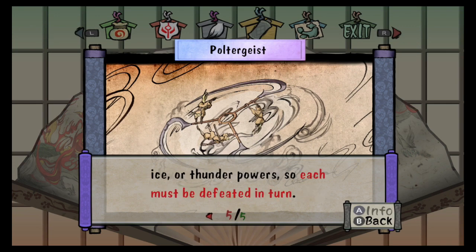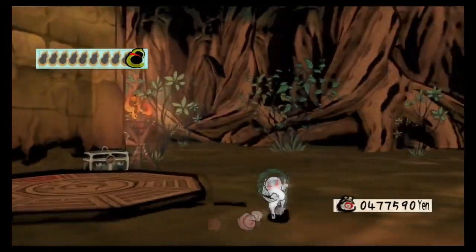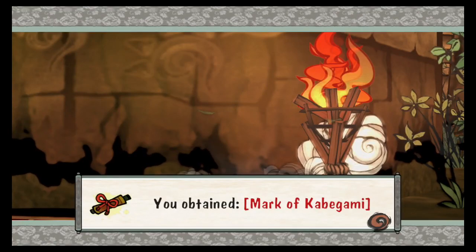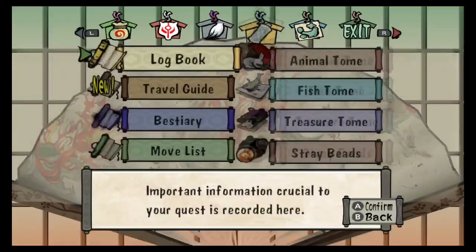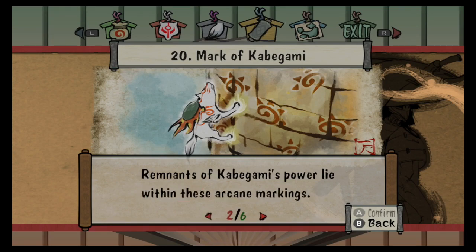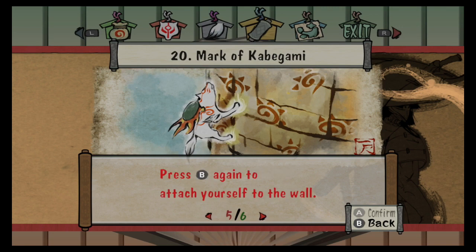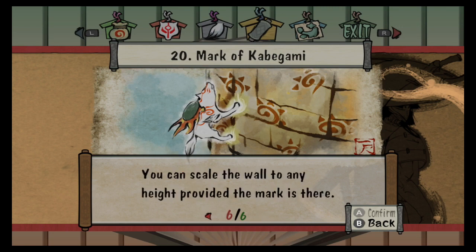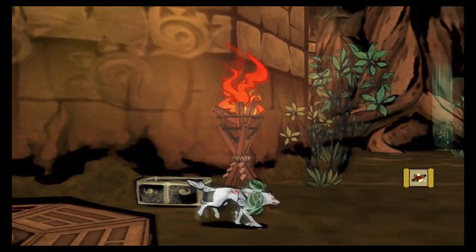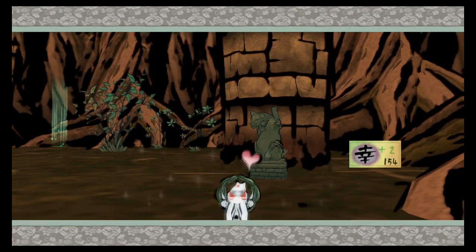Each of the three possesses fire, ice, or thunder powers, so each must be defeated in turn. So there's not always going to be the same element of poltergeist. The Mark of Kabegami — that must be those paw prints. You may notice the symbols called the Mark of Kabegami in your travels. Remnants of Kabegami's power lie within these arcane markings. Those blessed with divine power may walk up walls bearing the mark. Simply jump with B when near such a wall, press B again to attach yourself. You can scale the wall to any height provided the mark is there. I have seen some towers and walls that had those cat statues, so I wonder if that has something to do with that.